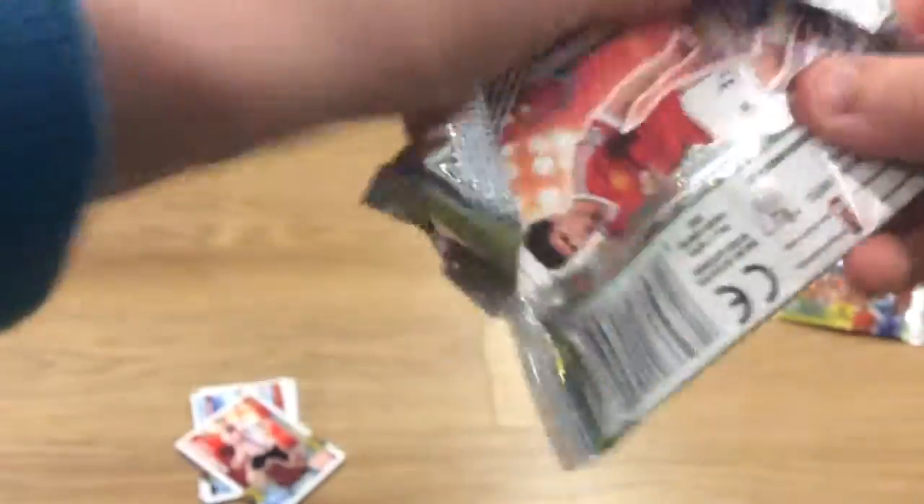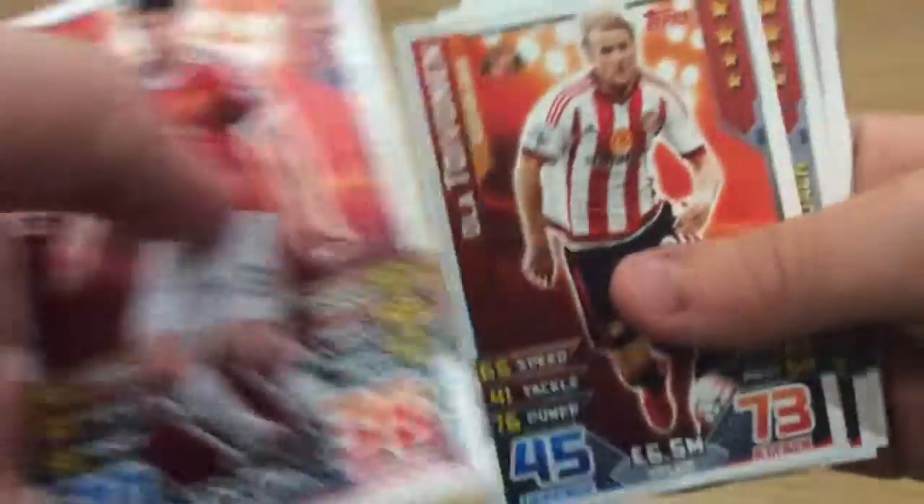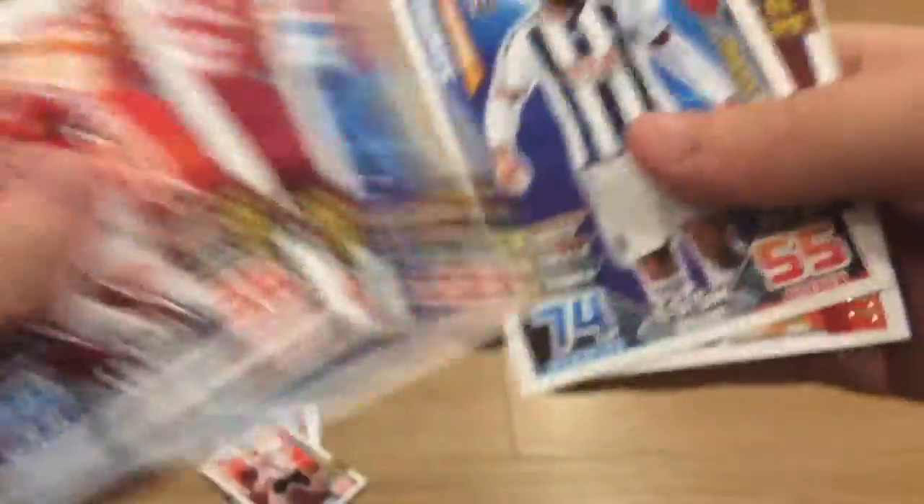Moving into our next two packs. We have one insert, so that's nothing good really. McClure, Peelish, Calskill, and hitting the tough card. And then Sergio Aguero Magic Moments right there.